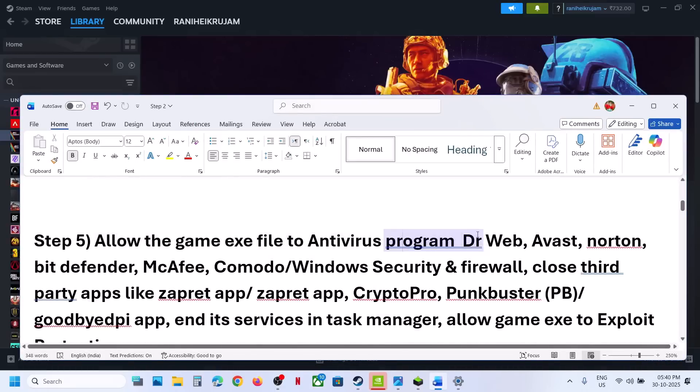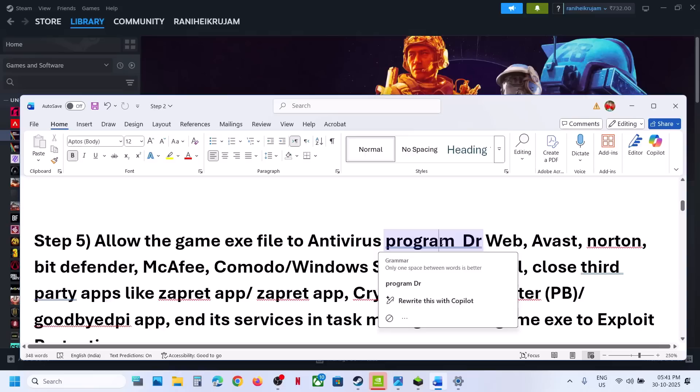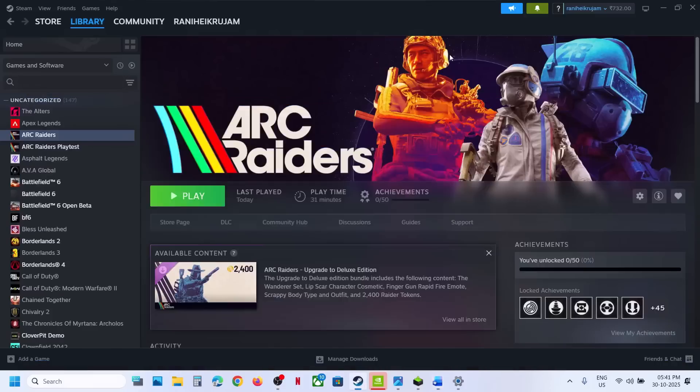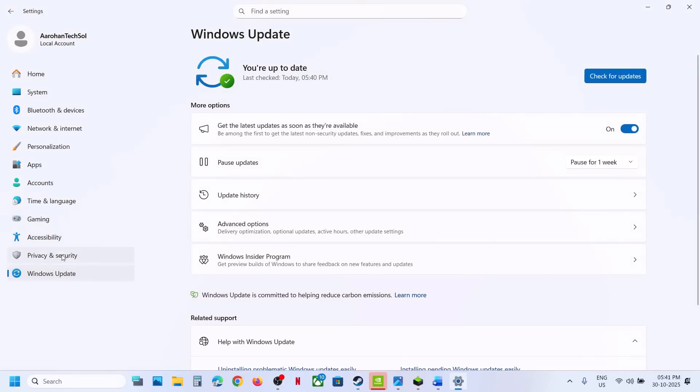Still not working? The next step is to allow the game EXE file in your antivirus program. Many users with Dr.Web antivirus are facing this problem. Many have allowed the game EXE in the antivirus, and many have uninstalled Dr.Web, restarted the computer, and relaunched the game — and this has worked. If you have any third-party antivirus like Avast, Norton, Bitdefender, or McAfee, allow the game EXE file in your antivirus program.